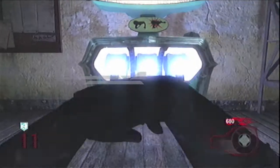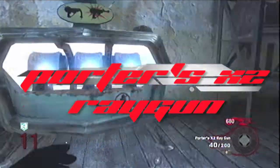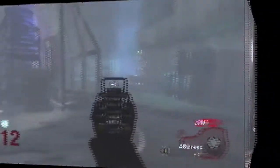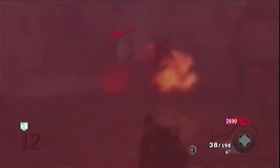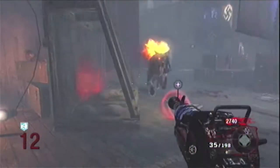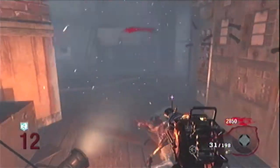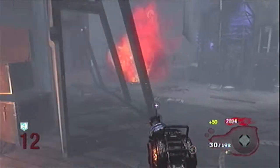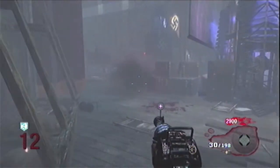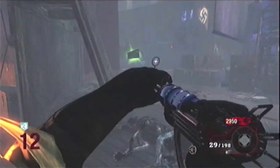Next is the Porter's X2 Ray Gun. It gets 40 in a clip and 200 backup. It gets extended mags, more power, and it becomes fully auto — just hold the trigger. It's great for dogs and great for zombies. Aim for the midsection, because if you hit them in the legs in later rounds, all that will happen is the legs fall off. Also, don't try to shoot too close to yourself, because there is a small splash radius that can hurt you.